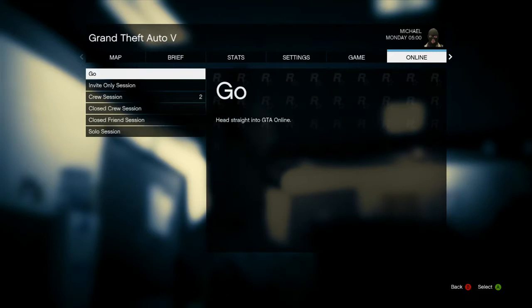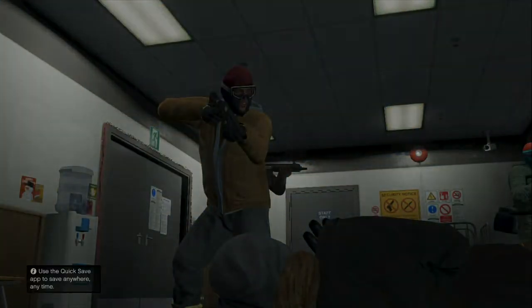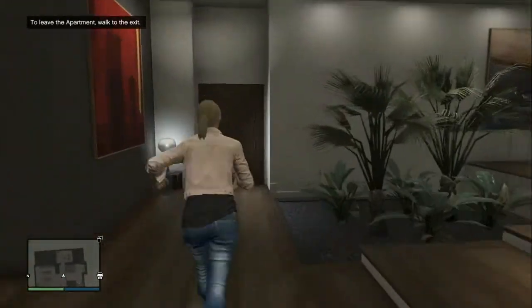Sign into the profile that you want to duplicate the money on, and then make sure to select solo session or else this glitch will not work. Then go to your garage and order some Elegies.